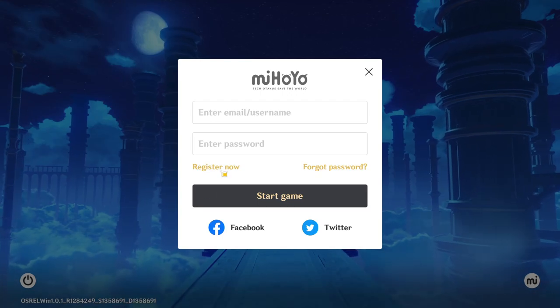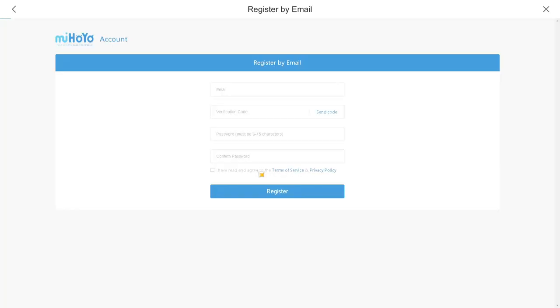If you don't know by now, miHoYo has removed the option to create new accounts with usernames, so now you can only make accounts with email. The way I found to get around this is actually using a Gmail account and inputting your email the first time, and if you're not happy with that account, you can enter your email again but this time put a period between the letters so it thinks it's a new email.